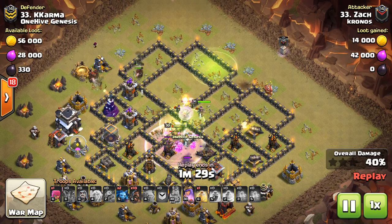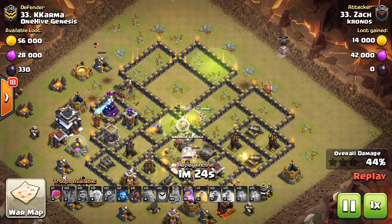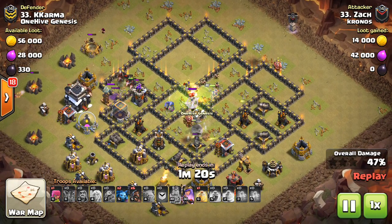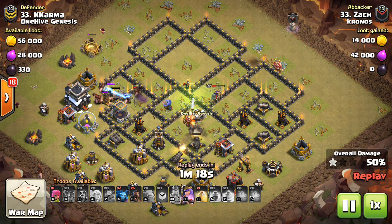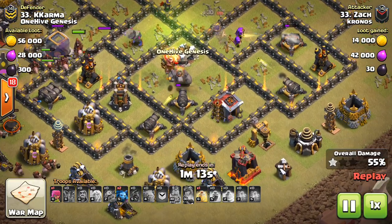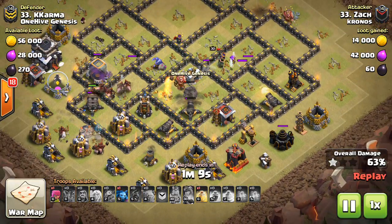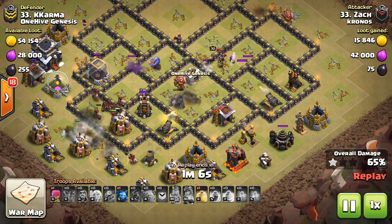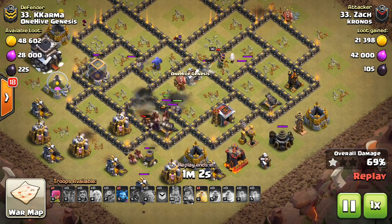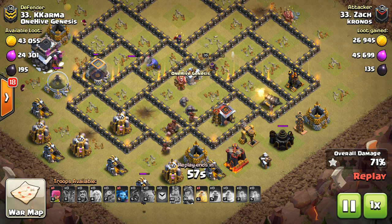That way you know you're not going to have to invest that much in your queen walk — it's just going to be very short. The timing isn't going to be too difficult, so you have plenty of time for the attack. And then those four healers will get some great value as they move into the base, assuming there's no air defenses right there to shoot them down. They did a great job keeping that golem up — otherwise it would have exploded a long time ago. It still has a little bit of health, tanking a bomb tower and two cannons inside the middle of the base.